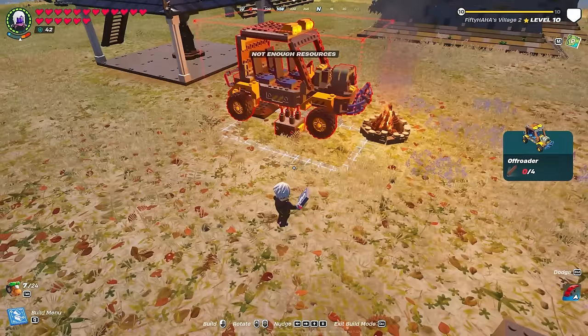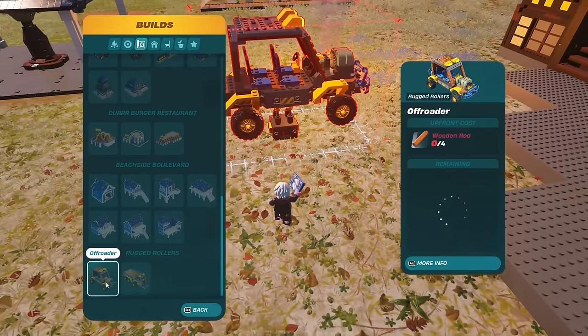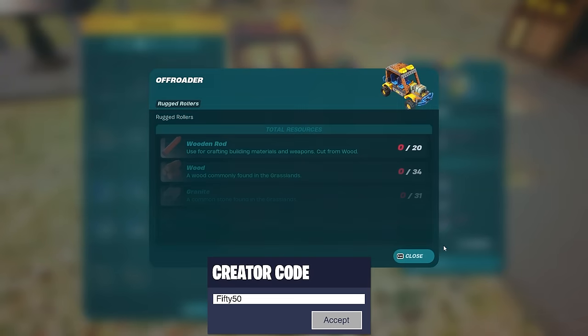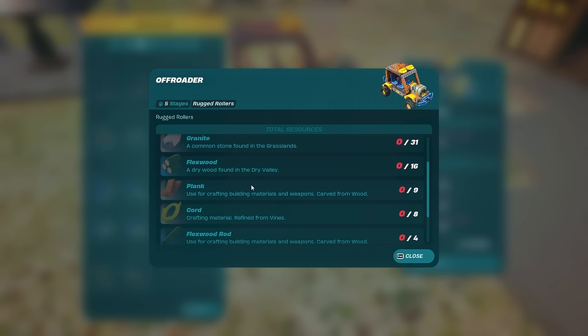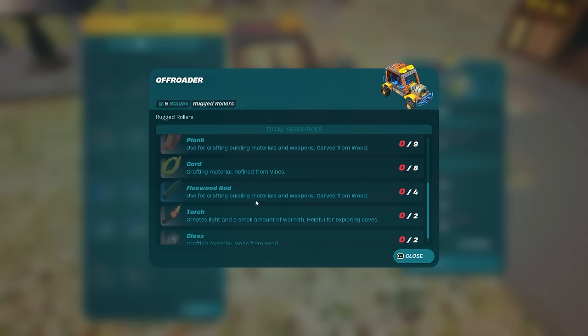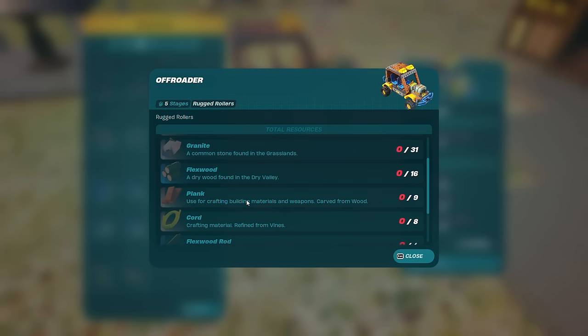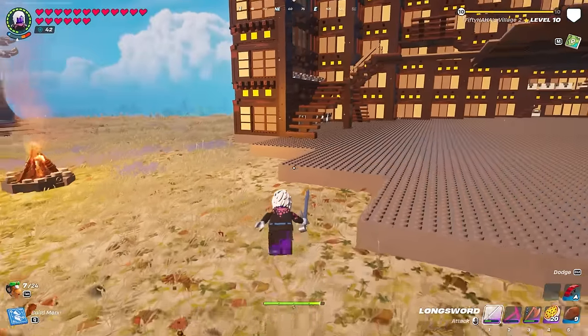These things look awesome — it looks like we can actually seat four people, which is pretty cool. I do want to check out all of the materials we'll need. We need wooden rods, wood, granite, flex wood, some planks, cord, flex wood rods, a torch, and glass. I should be able to get all of these items and then make it and see how good it is.